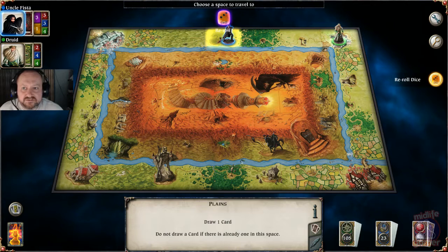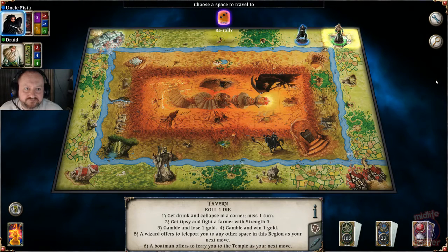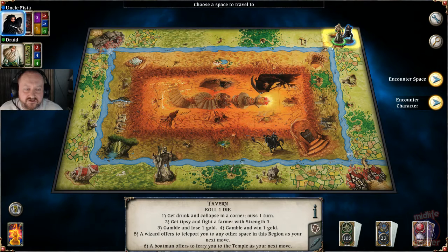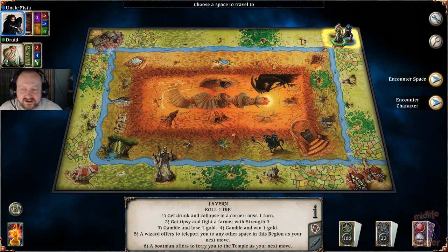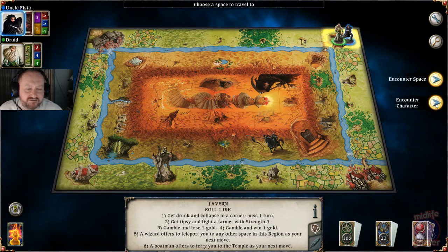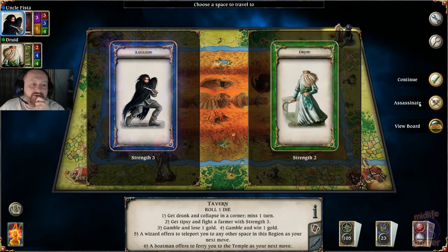I've rolled a three, given me an option — I can either go to the city or to the tavern. I'm going to go to the tavern. Now because I occupy the same spot on the board as the druid, I can actually attack the druid. I'm going to kick his ass because I hate this druid. I played one game before I streamed tonight and the guy dicked me over. So I want to try and destroy him. I'm going to encounter the character.